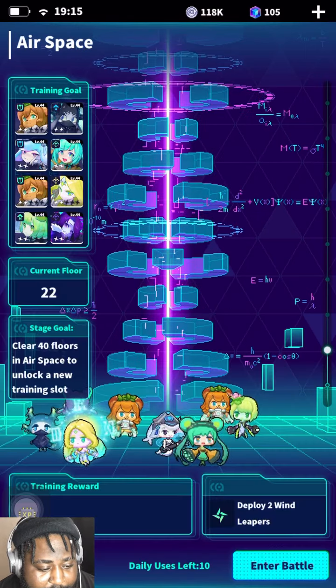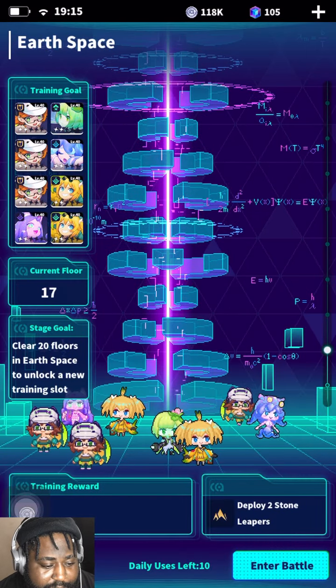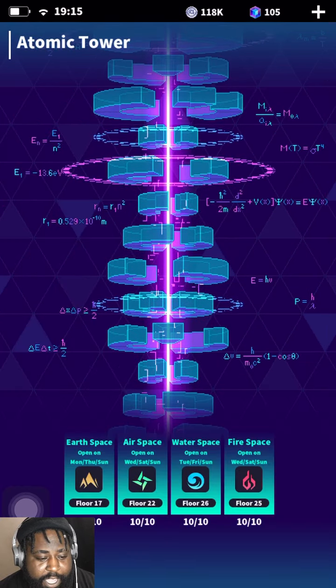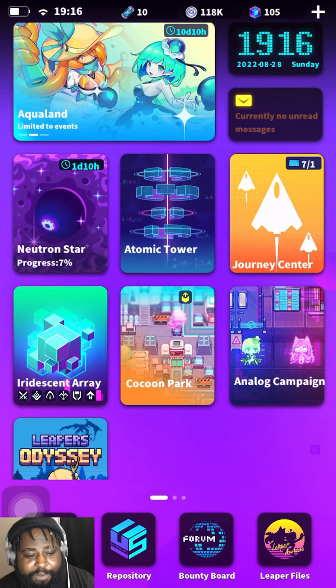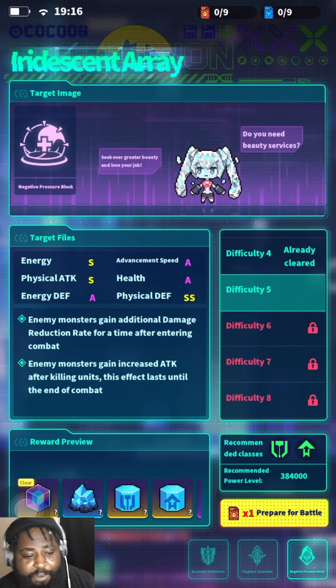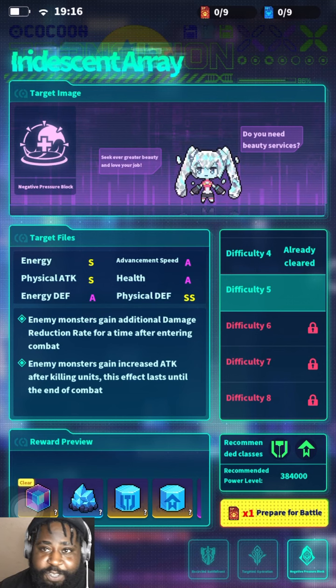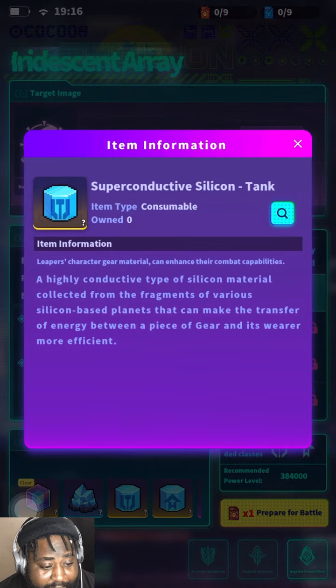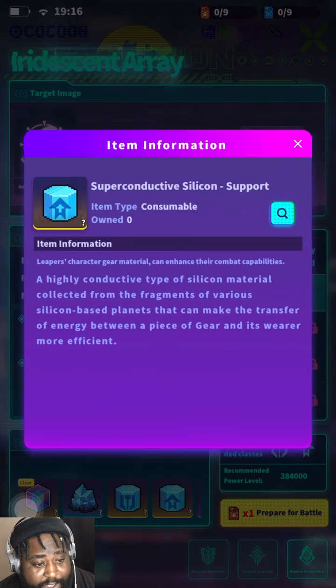That's good for equipment - they're all good. That's gonna be for experience, and that's gonna be for leveling up. Those two are good. When you're over here using your tickets, be sure - this is super important - this is how you get your leaper stronger because that's how you level up their attack. This one's for tanks, and this one's gonna be for something else.